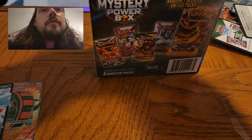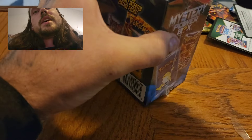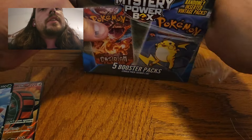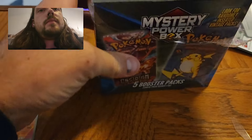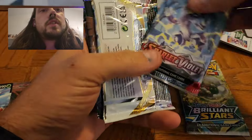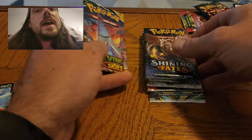Open the second one. See if it's going to be five of the same, maybe something different, maybe the one in ten chase pack. I feel like they could call anything a chase pack, like even a Sun and Moon or something like that, as long as it's older than what they show on the packaging. In this one, we've got Brilliant Stars, Scarlet Violet, Silver Tempest, Shining Fates, and Evolving Skies.